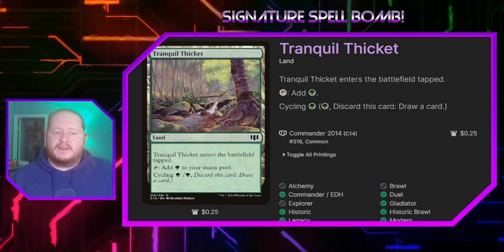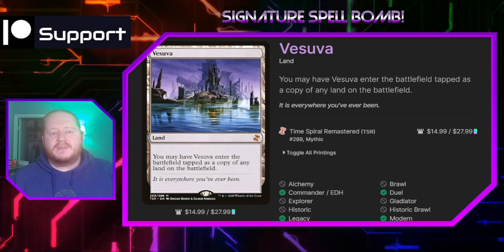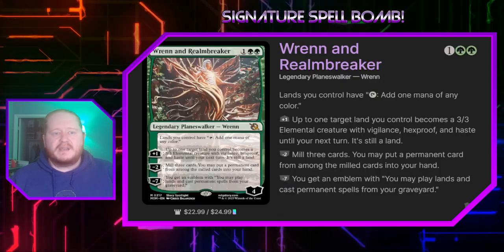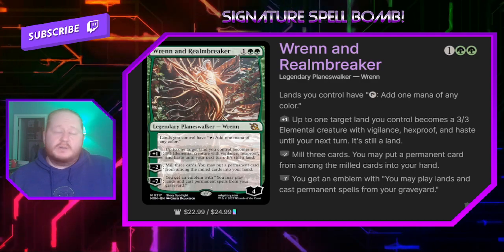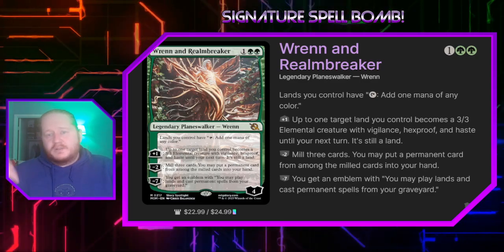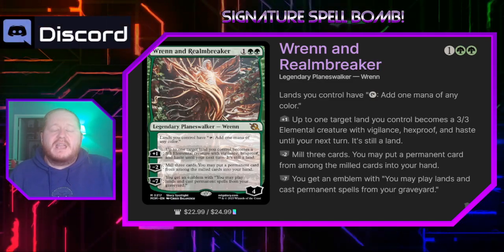Tranquil Thicket is a green land that cycles for a green. Vesuva enters the battlefield tapped as a copy of any land on the battlefield — we're going to use that very similarly to Thespian's Stage. And that's it, that is the whole deck! I hope you guys liked the deck and the video. If you have any questions please leave them in the comments below, and if you could like, share, and subscribe I'd really appreciate it. I hope you have a great rest of your day.